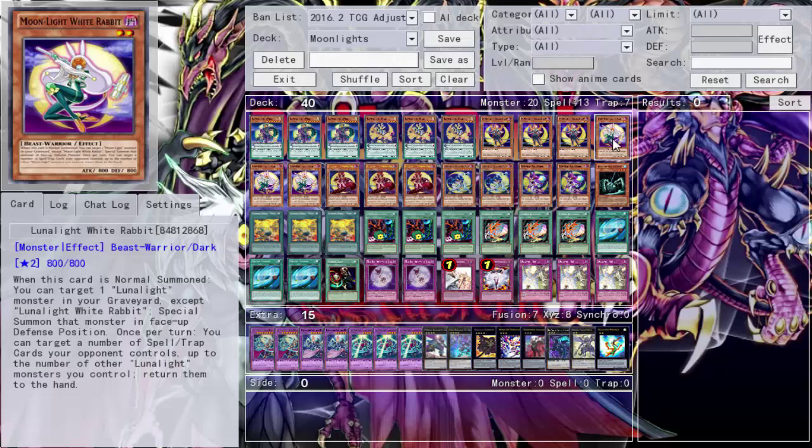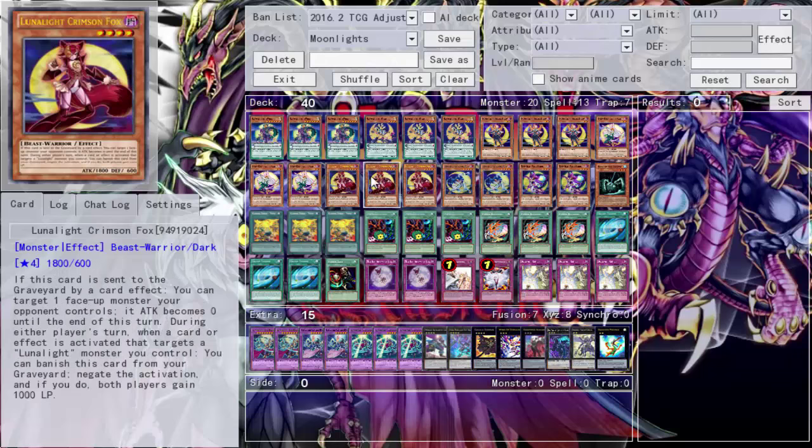Next, Triple Red Rabbit. Red Rabbit is nice - it's another Monster Reborn. There's a ton of revival in this deck. You can target one of your Lunar Light monsters in your graveyard and special summon it in defense position, but its effects are still active unlike Tiger's. The second effect lets you target spells and traps your opponent controls up to the number of other Lunar Light monsters you control and return them to hand. I think Rabbit moving that backrow out of the way actually won me a duel.